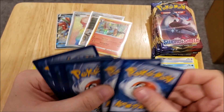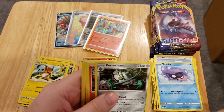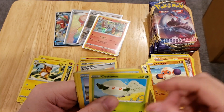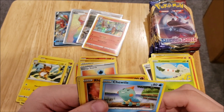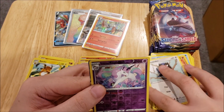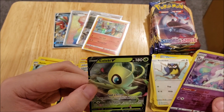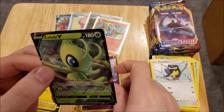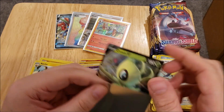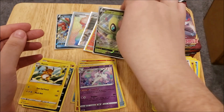We have a Leaf Energy, a Ferrothorn, a Heatmor, Metal Saucer, Cufant, Cottoney, Toodle, Rhyhorn, Rookidee, Galarian Rapidash Rare Reverse, and another one — a Celebi V! Wow. This is a great box, I would say this is a great box. And there is a Celebi V.